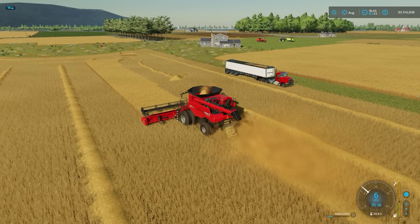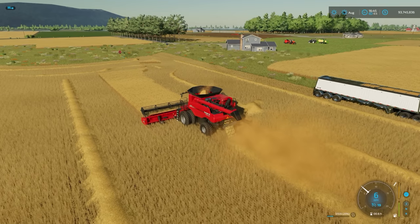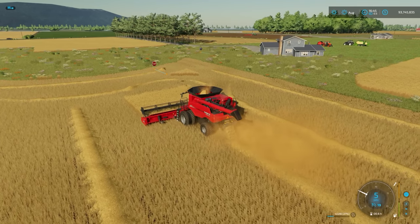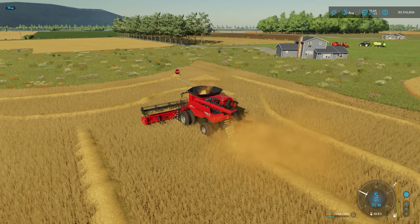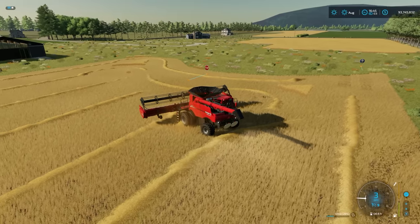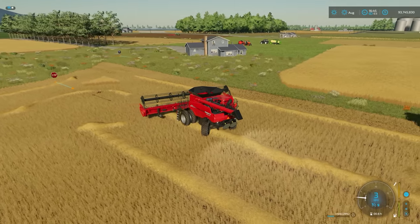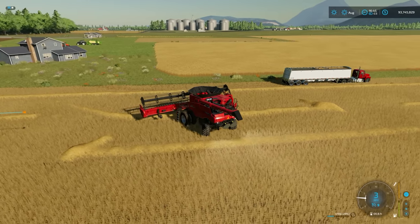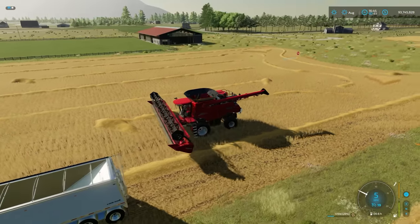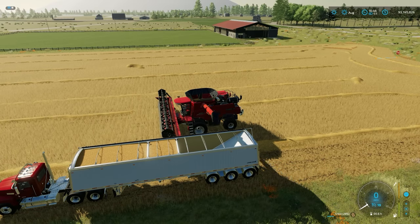So there you go - a very simple way of getting you started with Courseplay. I hope that was helpful. Now look what's happening here - we have finished the field but rather than stopping at the end there, it's going to take the 29% it has in the tank and drop it into the truck, which is very nice. It will also give us an idea of just seeing how it will pick that third hopper knowing that the other two are full. Very clever - look at that. Fantastic.